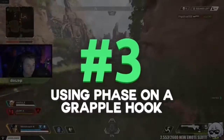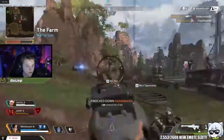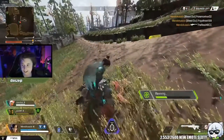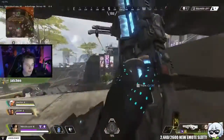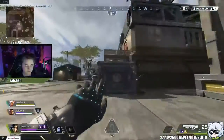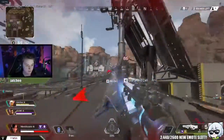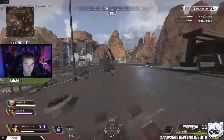Next up is grapple phasing. A lot of people don't even know this is possible. When you're on a grappling hook or balloon and you're getting shot at or want to evade damage, you can use your phase ability while on the grappling hook — you'll stay on it and keep traveling along it, zipping to your destination, but enemies cannot shoot you. Keep in mind your trajectory is still easy to see since you're on a straight line, but it's really useful if an enemy is camping the end of the grapple and you want to get close, then phase off and get a new position.